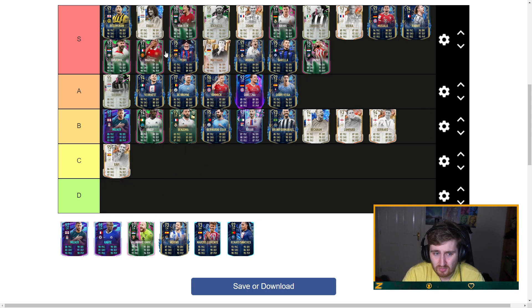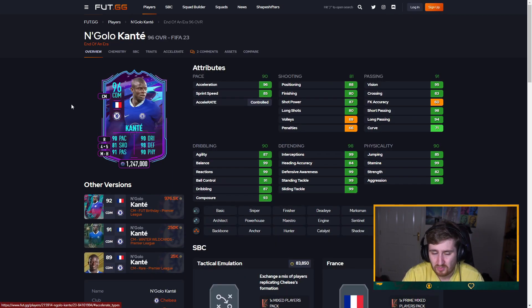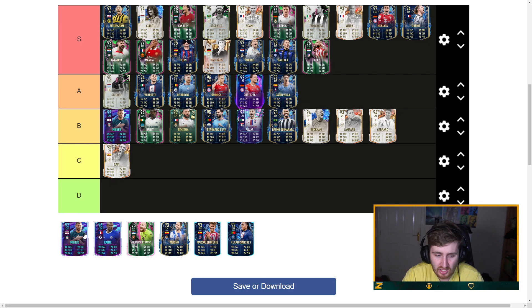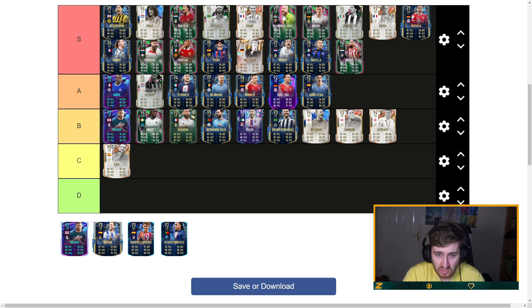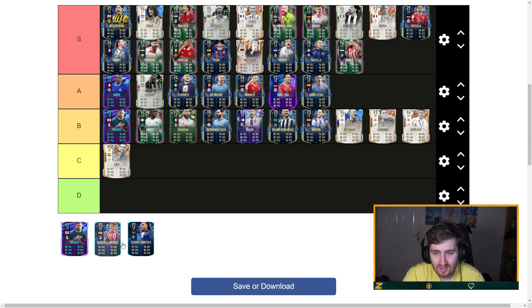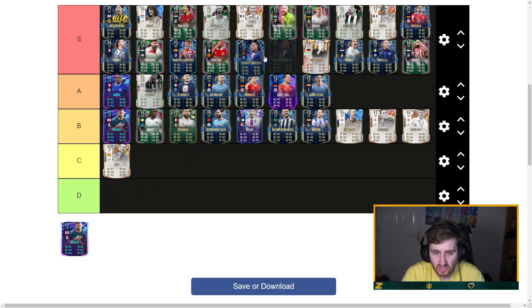Marshall — pretty much S tier, ridiculous card. Kante — his Footie Birthday was an awful SBC but this version has five-star weak foot, actually legit. Really good pace, passing's elite, great on the ball, great defending — I'm going to put him top end S, though a bit expensive for what he is. Milinkovic-Savage — used him and thought he was just ridiculous, but he is quite clunky and doesn't feel as good as his stats suggest. Marina — solid but not much better than some of the others. Lorente and Sanchez around there as well — there are just a lot of incredible midfielders at this point.